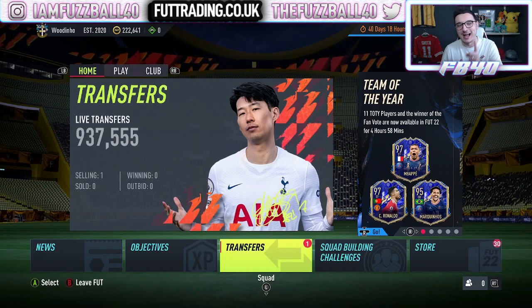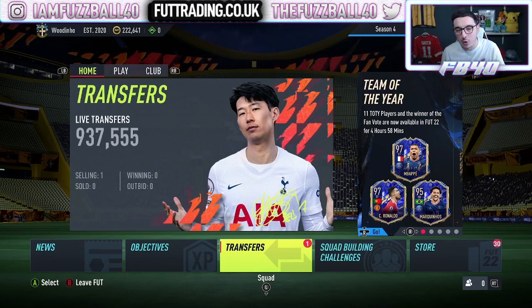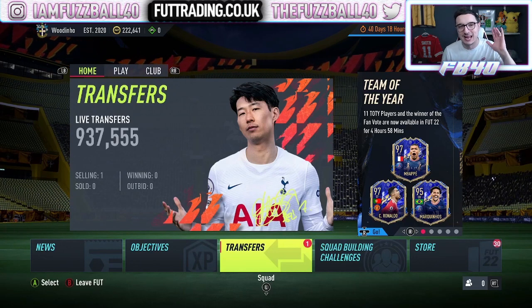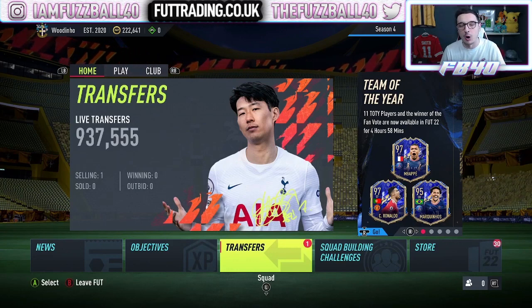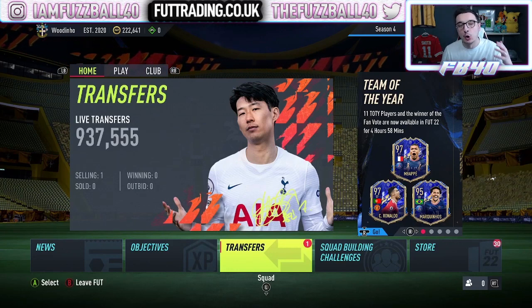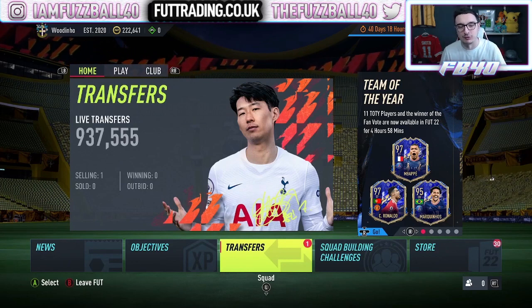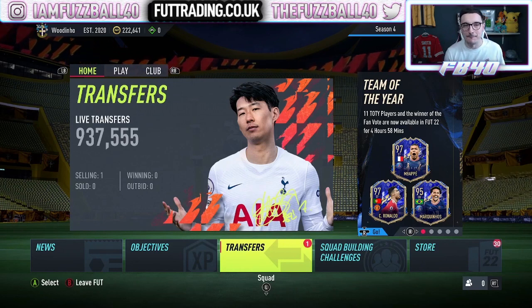Whatever you do, check out Foot Trading. Once again, this month, we're giving away an Xbox Series S or alternatively £250 in cash to put towards a PlayStation if that is your choice. So not only will you be able to make millions of coins, not only will you be able to learn how to grind the game, you will also have the chance to win yourself an awesome new console. We ran it at Christmas, we're doing it again now to give back to you guys.